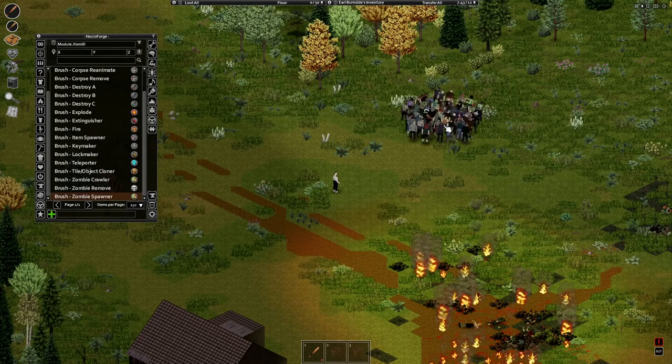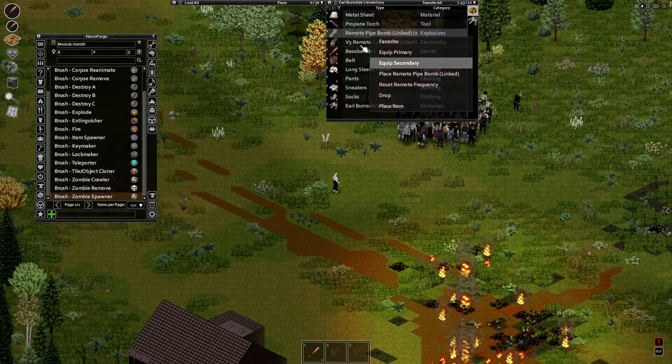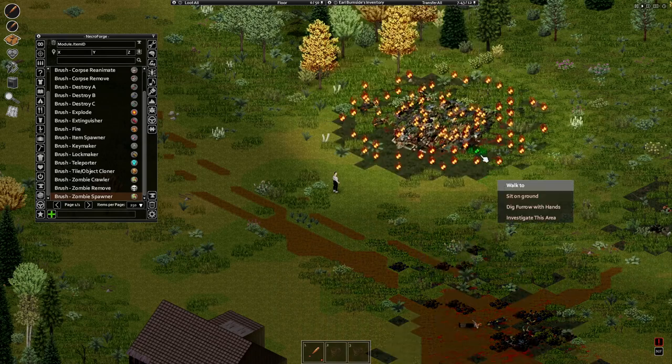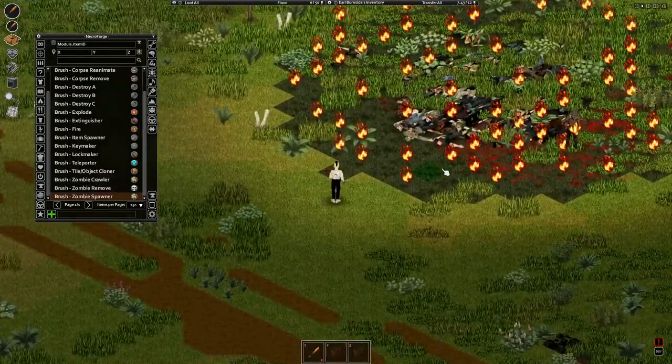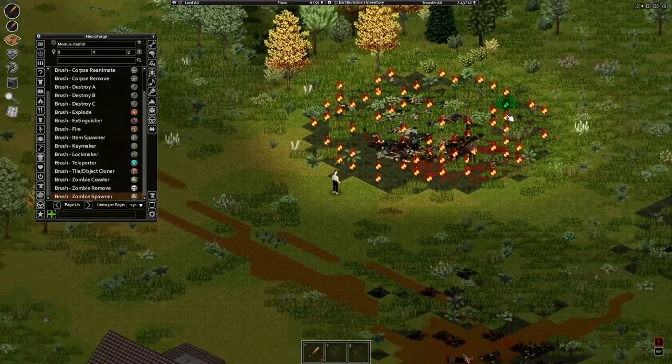Which means if you plant 6 of them using a remote controller and activate them at the same time, you will absolutely annihilate any zombie in there. I'm using a controlled environment here — I spawned zombies on top of those 6 pipe bombs.